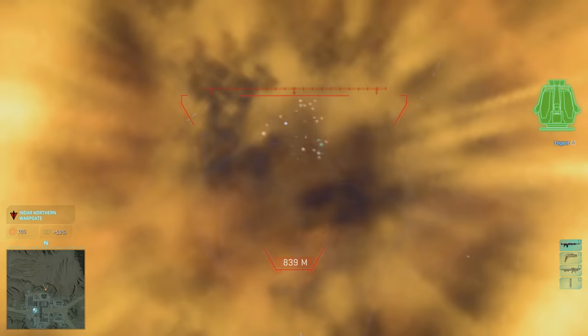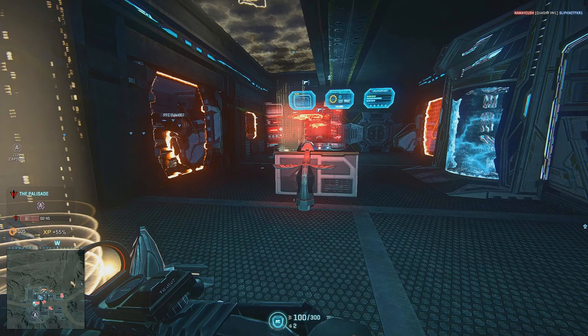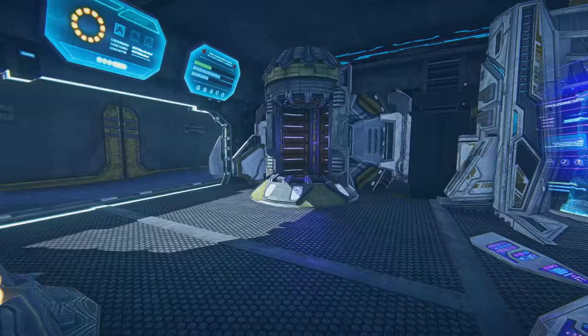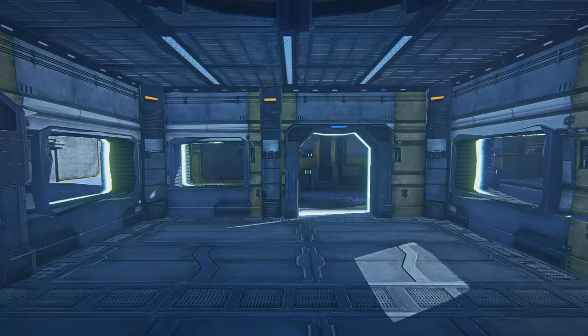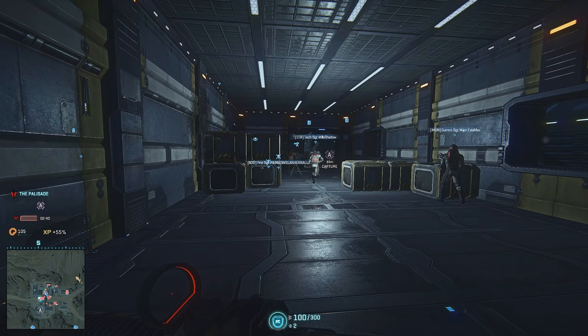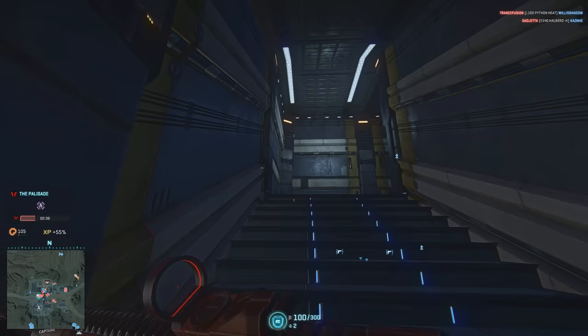Now stay with me here, because I'm going to be throwing a lot of information at you pretty quickly. Every base has a spawn room — a small, safe room where you can't be killed by enemy fire, and since we own this base, the spawn room belongs to us. In every spawn room you'll find an infantry console to rearm or switch classes, and some spawn rooms also have teleporters that will take you to other parts of the base. You don't want to stay confined in small rooms, as you're an easy target for enemy explosives, so keep on your feet and move smartly to flank your enemies.